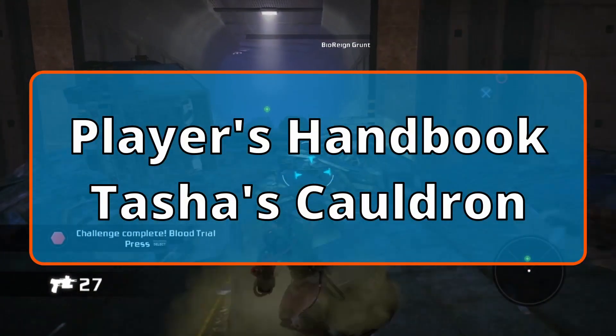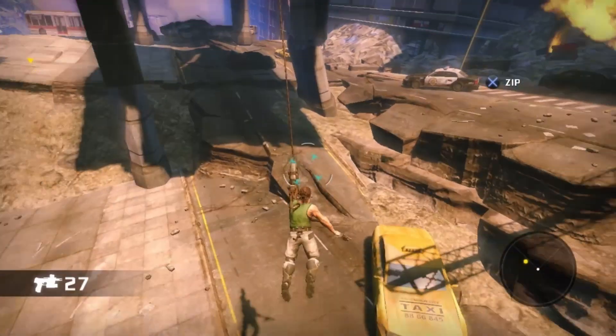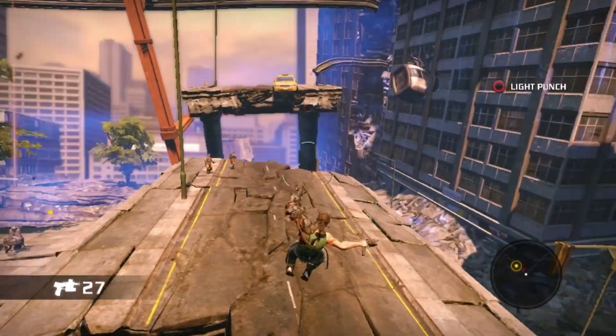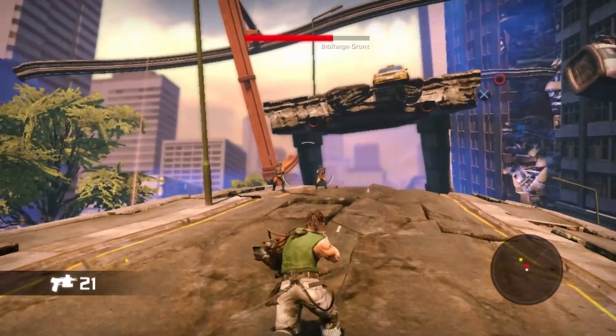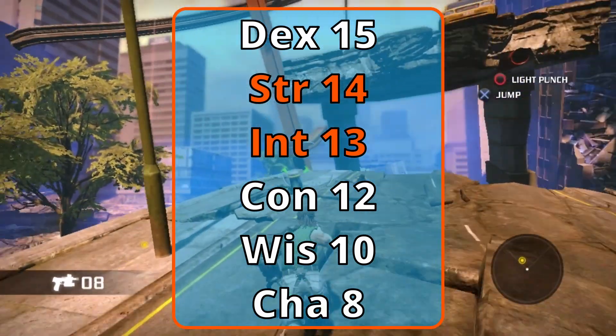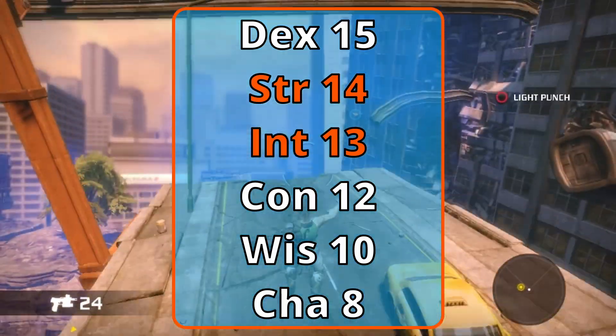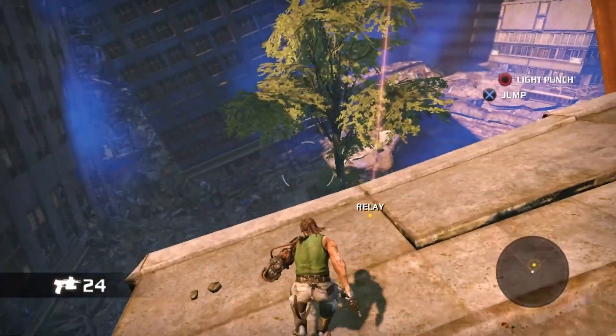For today's build, we'll be using the Player's Handbook and Tasha's Cauldron of Everything. We're using standard point array to make things simple and we are multi-classing, so keep an eye on minimums should you use a different system. Make Dex 15, Strength 14, Intelligence 13, Con 12, Wisdom 10, and Charisma 8. You kind of have a bad attitude and you're not really liked by a lot of people. Nathan is a human.